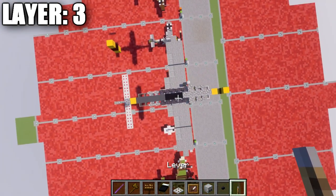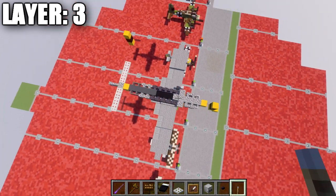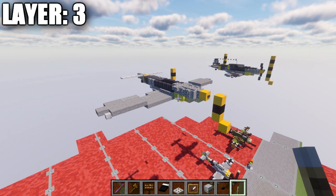That wraps up layer number three. Looking at it from the top-down view, that's what we should have, and with that let's move into layer number four.